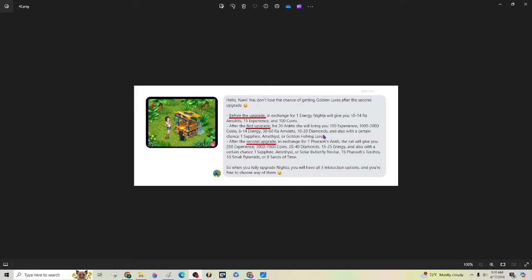For the second upgrade, you get about twice that much, and you can also get a solar butterfly nectar, Pharaoh's torches, pyramids, and sands of time to get through your missions. Those are the same things that Lewis Wilson will make for you. It takes cotton cloth, glass, and the lens. So if you want to get these things by upgrading your cat so you don't have to take all those supplies, some people do do that.